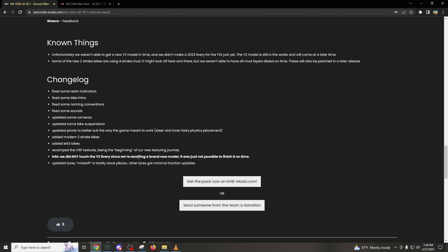So the changelog: they fixed some team indicators, some bike infos, some naming conventions, as well as some sounds — which is promising to hear. They also updated some cameras. They updated bike suspensions. They updated pivots to better suit the way the game is meant to work, AKA steer and inner forks physics placement. I wonder if that's just for the slow physics and if it's going to make it better.